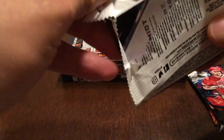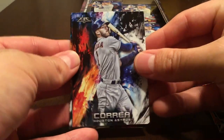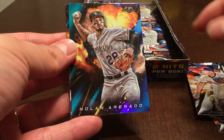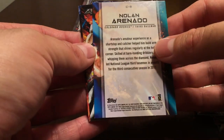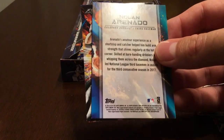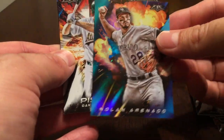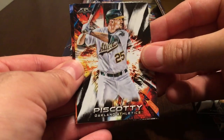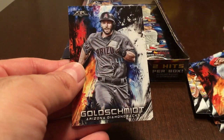Third pack: Carlos Correa, Victor Arano rookie card. This is another one of the inserts — Nolan Arenado, and this one would be the Cannons insert set. Pretty neat, pretty nice card. Also Steven Piscotti, Eddie Molina, and Paul Goldschmidt.